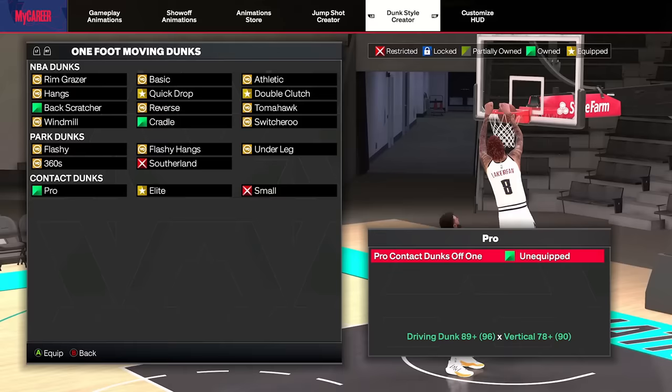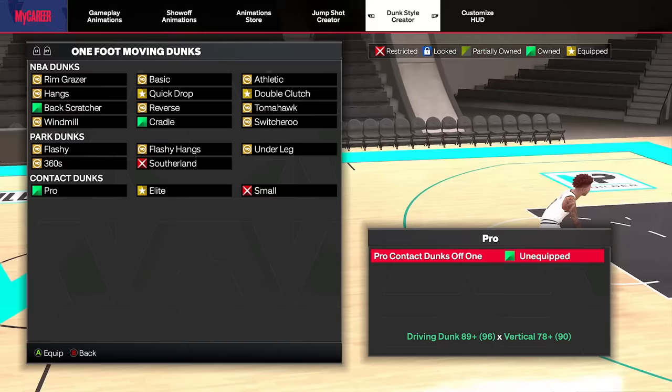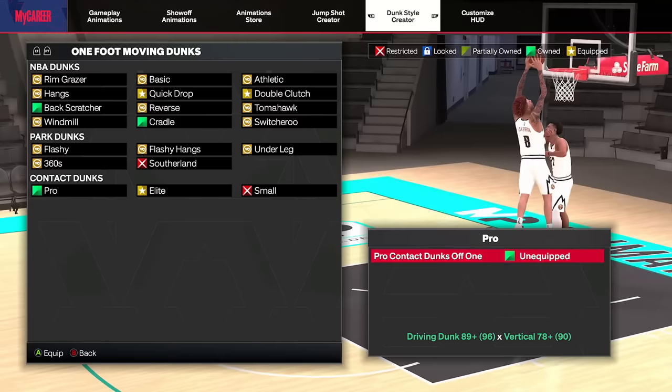Next on the list, we have Pro Contacts off one — a really good, budget-efficient contact dunk package that's going to be a lot quicker than the Pro Contacts off two, yet still quite affordable. You can see you have that little glide-in, a couple quick dunks, some on-the-hip body contact dunks. Pro Contacts off one are definitely a good dunk package for the contacts, and that's why it's going to be number six on our list.